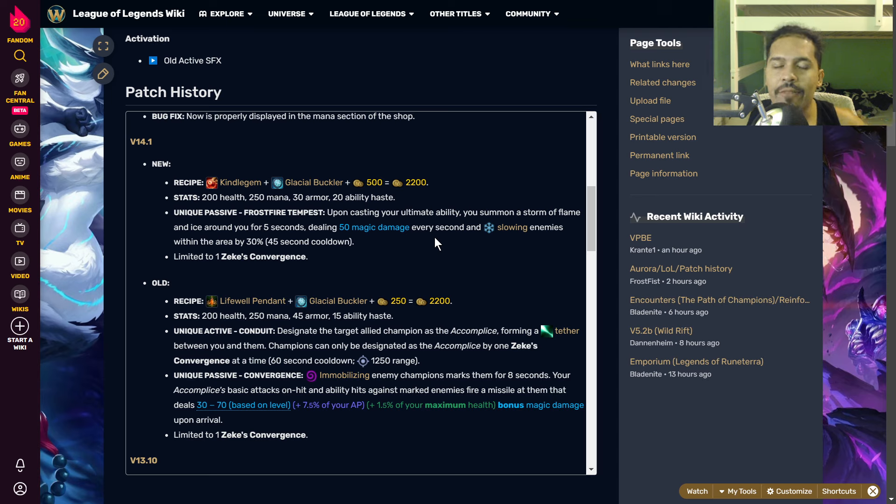A champion with 2K HP would deal roughly 30 flat bonus damage from the health scaling. At level 11, the base damage is already 53, so plus that 30, you're giving your Accomplice 80 magic damage on-hit — plus whatever your AP is. That's a good amount of magic damage, and it's active for eight seconds as long as you immobilize them. Knockups, stuns, roots, suppressions, stasis, sleeps, berserk, charm, fear, taunt, and airborne all count.